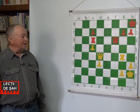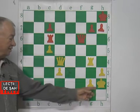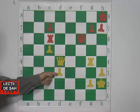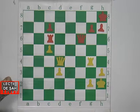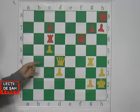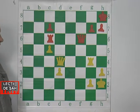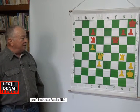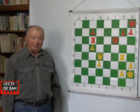Vă rugăm să notați diagrama problemei pe care o aveți acasă. Albul are regele la h2, dama la d4, un turn la g4, pion la c3, c5, d3, g2 și h3. Negrul are regele în h8, dama în f6, un turn în c6, și pioni c7, g7, h7. Enunțul problemei este următorul: albul mută și dă mat în trei mutări. Vă urez succes, la revedere, ne vedem data viitoare.